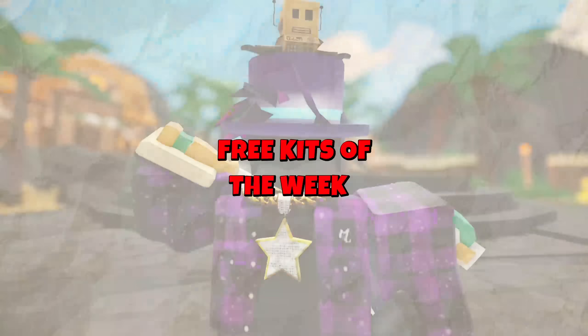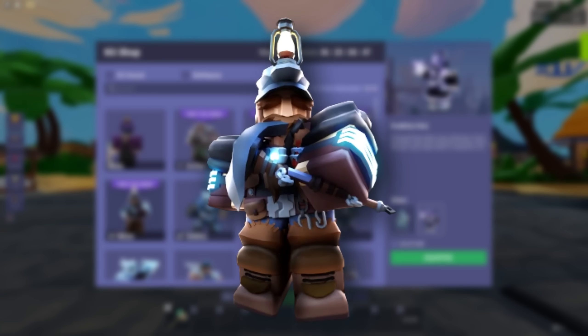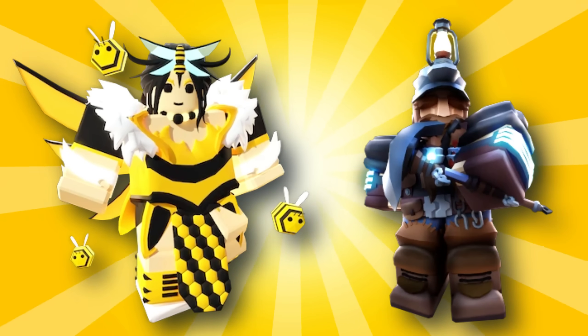Headless Head is super cool. These are the free kits of the week: Archer, Ember, Miner, and for player level 20, it's Flora. Flora and Miner are the best kits of the week.